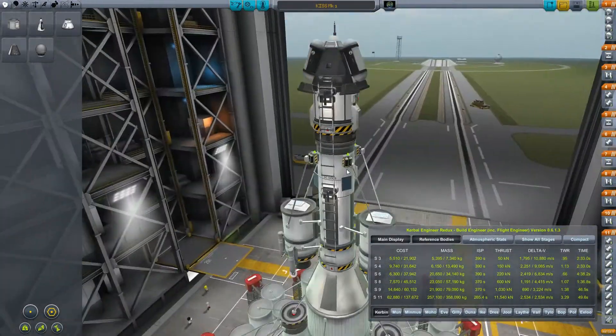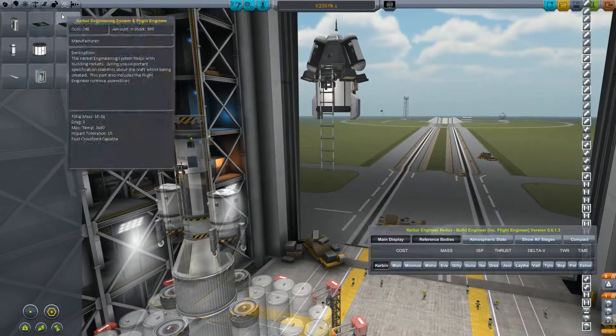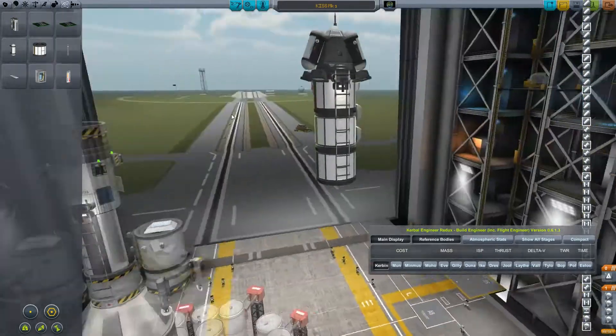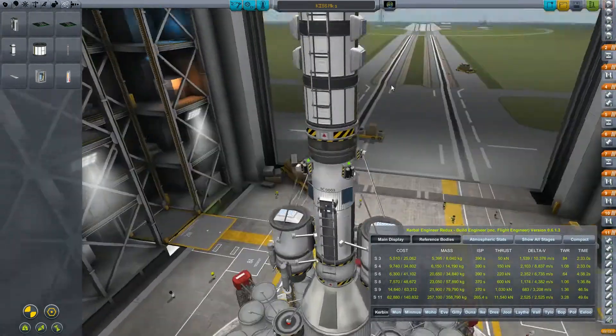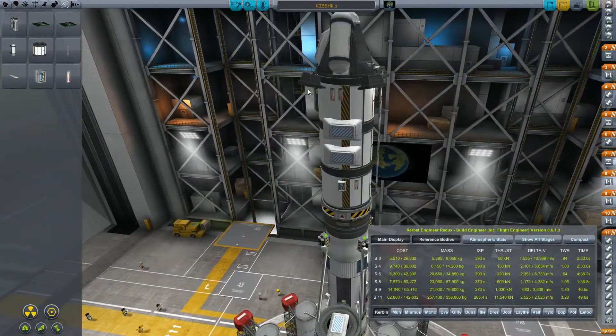Today we are going to perform an EVE flyby, we are also going to encounter EVE's moon Gilly, perform science experiments there and return home to unlock even more parts that will allow us to perform even harder missions, such as Jool.